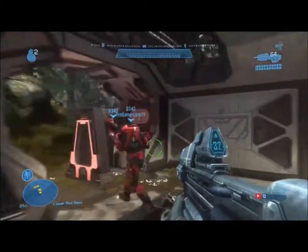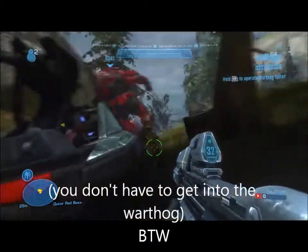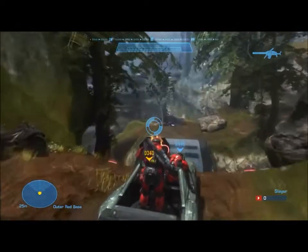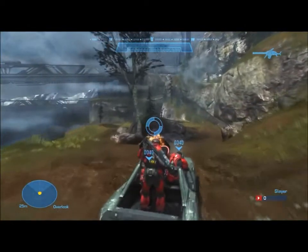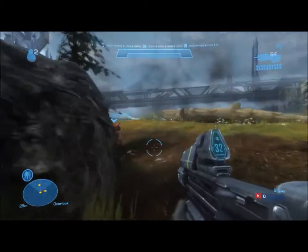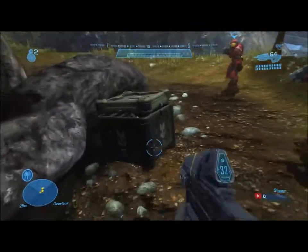You would start off in the red base, or you should be on the red team, and you would go up to this warthog right here, and then you would go all over the hill, across this bridge, and near the ghost, near this rock here. So you get out and go over to this crevice down here, and ZQuantumShift will show you.